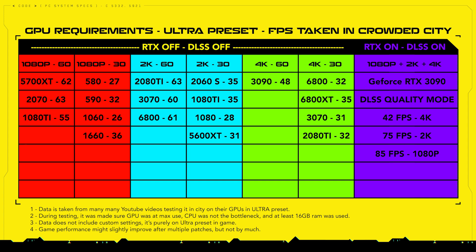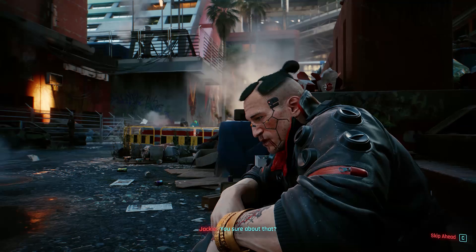Unfortunately, right now AMD ray tracing is not supported in Cyberpunk. AMD's equivalent of DLSS — called FidelityFX — is also not available yet. In a future patch we will have data for ray tracing on AMD cards, but until then we have to wait some time before we can get that type of data.